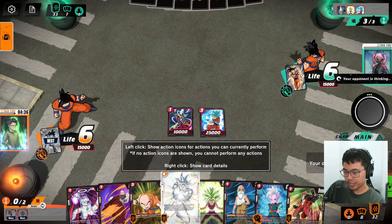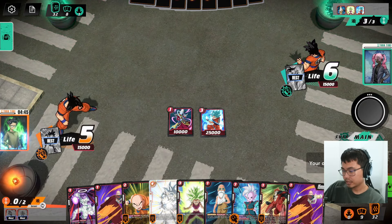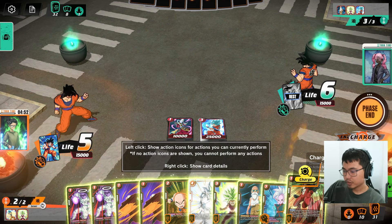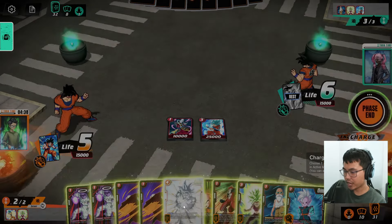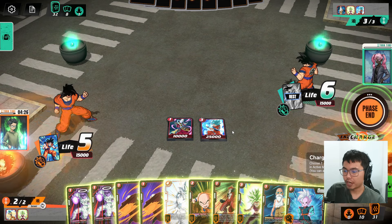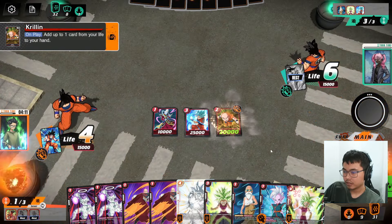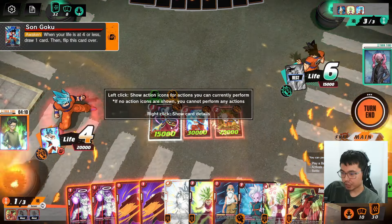Krillin becomes a 25k swing, which is not bad. We've got three bodies here, but then we need to Awaken as well. Let's go. At three energy we can go Krillin and then start swinging. I want to keep this UI Goku - it could be a nice splash of damage. I guess we can Awaken him, I feel like we should. Got the Kefla for next turn. Because he can't Beerus us - I think that's the hardest thing to deal with for him.